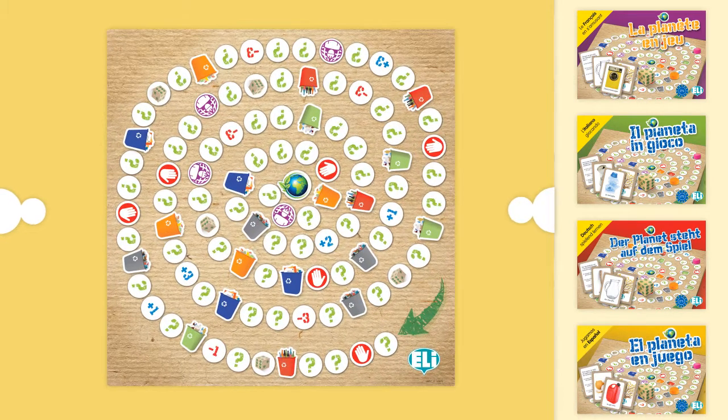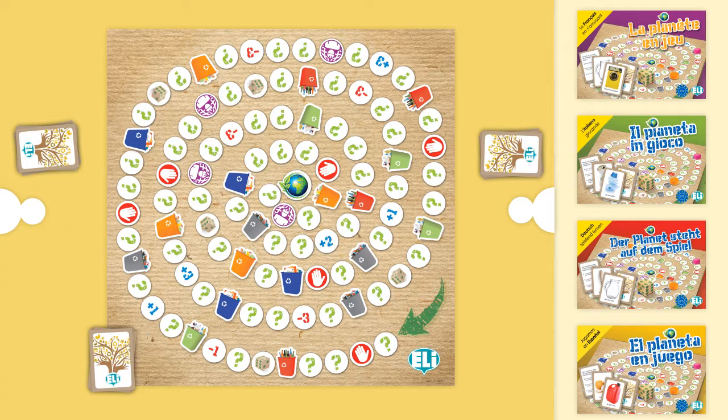Set the playing board on a table. Distribute the photo cards in equal numbers among the players. Place the deck of game cards face down on the table.